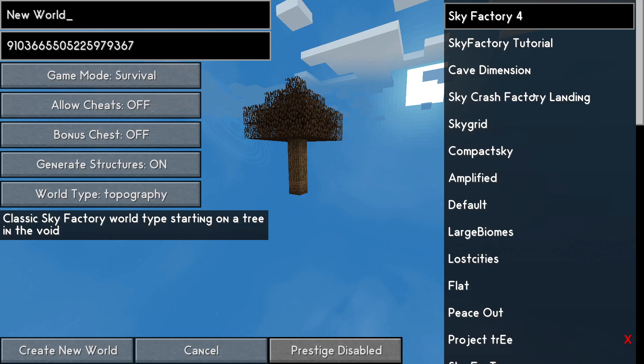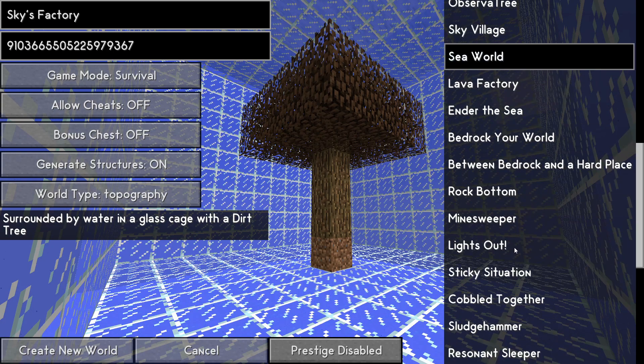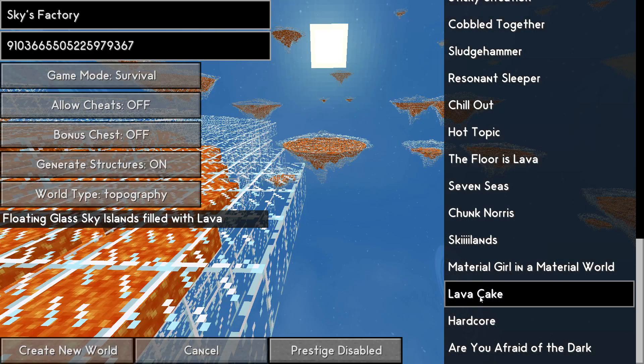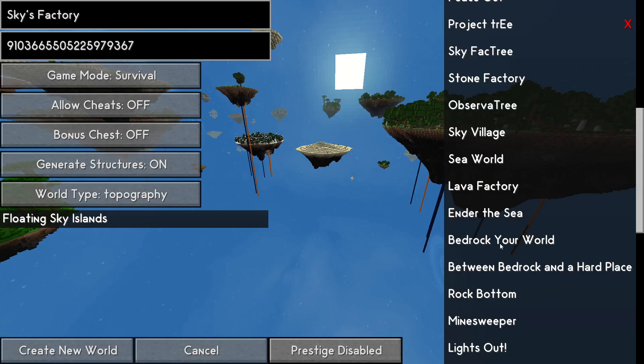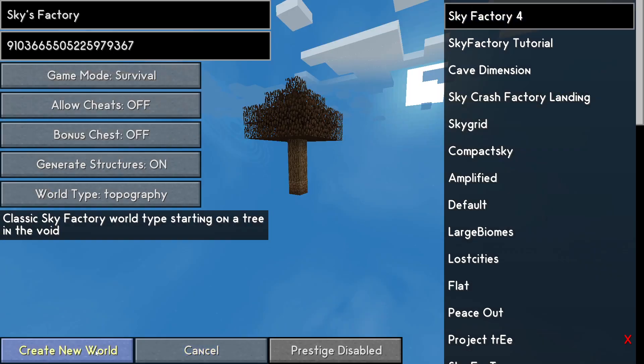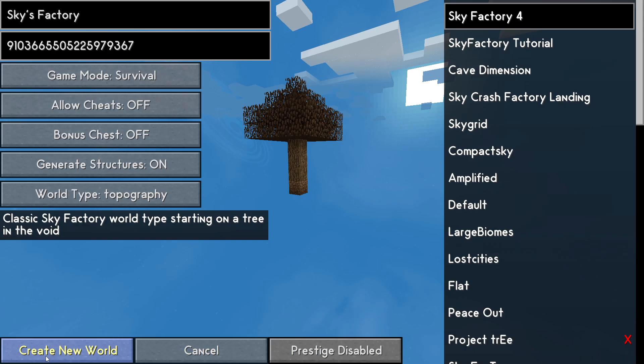Creating a new world. There's a lot of things you can do here — Sky Factory, Sky Village, Sea World, Cobbled Together, Lava Cake, Hardcore, Afraid of the Dark, Sky Lens. I should stop messing around — Sky Factory 4. We're going to disable prestige because I remember what that does.